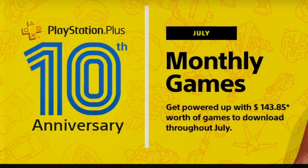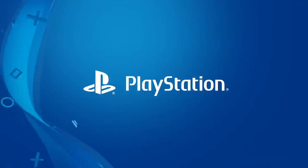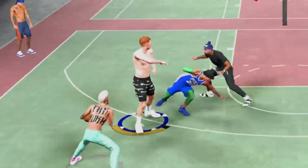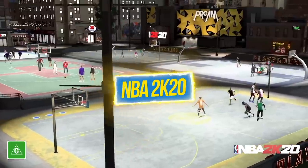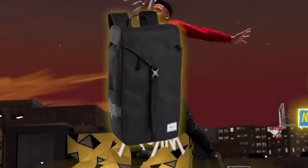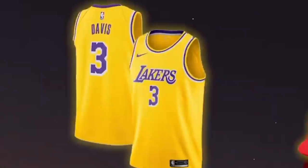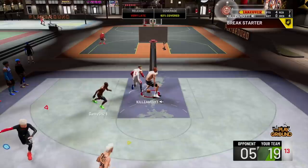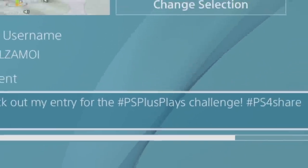Now that NBA 2K20 is free for the month of July with PlayStation Plus, PlayStation Australia got in contact with me to get this message out to you guys, because it's time to find out who's legit and who needs to sit on the bench. For July, the PS Plus Players Challenge for NBA 2K20 is to show your best dunk with your MyPlayer in the neighborhood. The best entry wins a physical NBA All-Star 2020 prize pack and Anthony Davis LA Lakers jersey plus 450K VC. So it's pretty simple: when you get a clip in the neighborhood, press the share button, go over to video clip, and share that clip on Twitter using the PSPlusPlays hashtag.